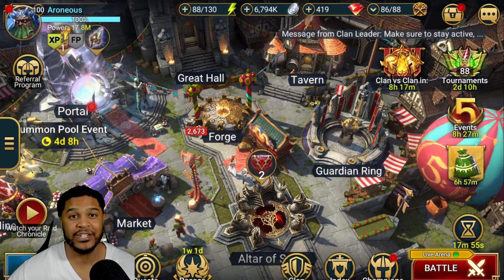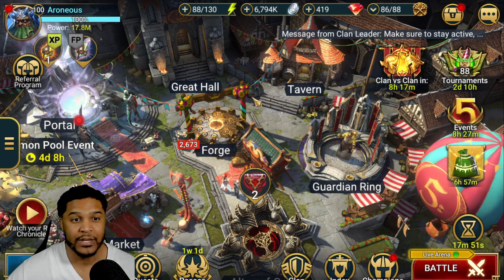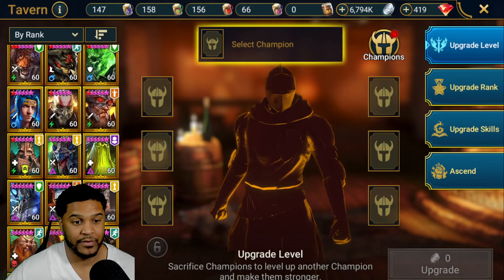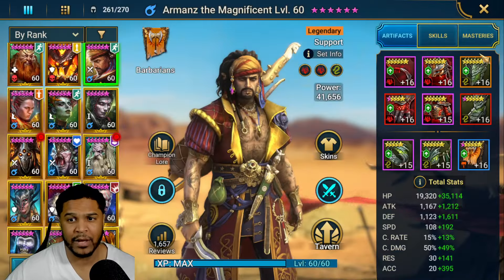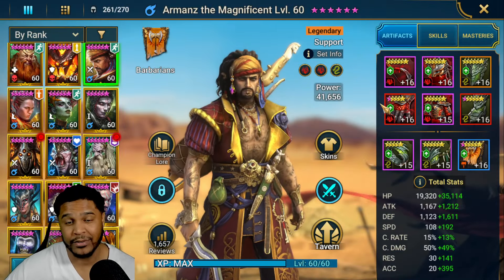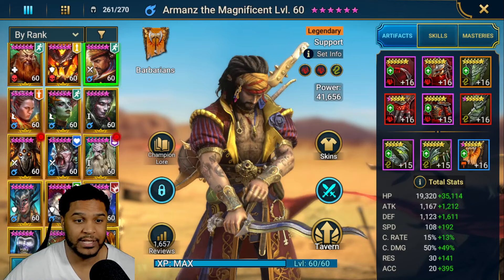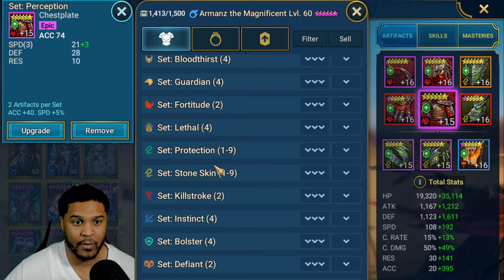What's up guys, back with another Raid Shadow Legends video — we're running into another live arena video today. Let's look at my Armand's; he's actually a monster. If you haven't been utilizing him, you should be right away. I recommend putting at least a one-turn stone skin on him if you can. If you don't have good stone skin pieces, you could also potentially do an immunity set, or the set from the scarab boss.